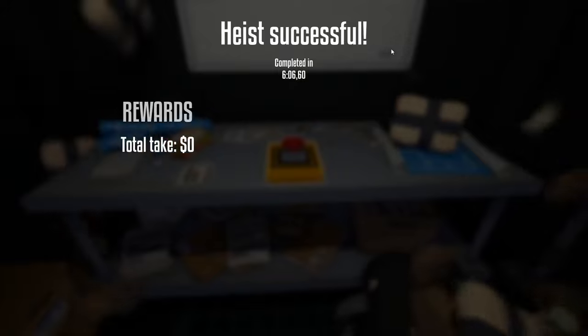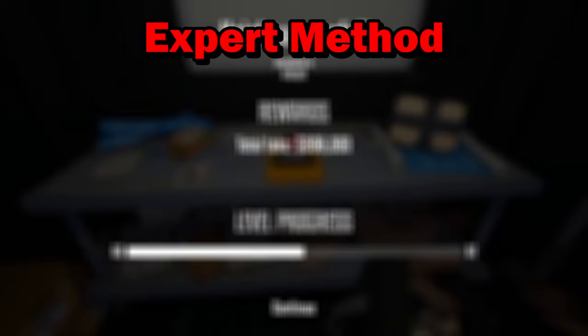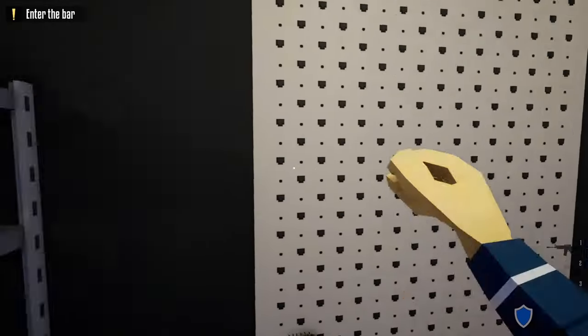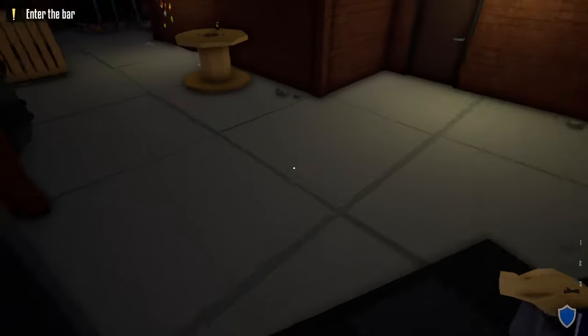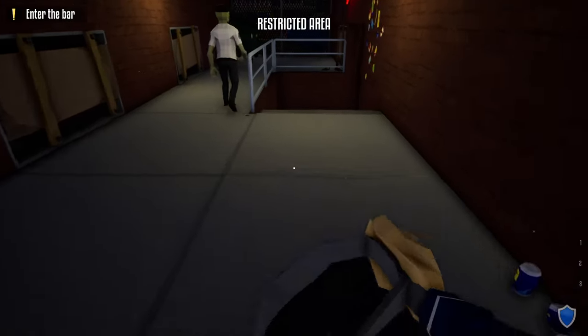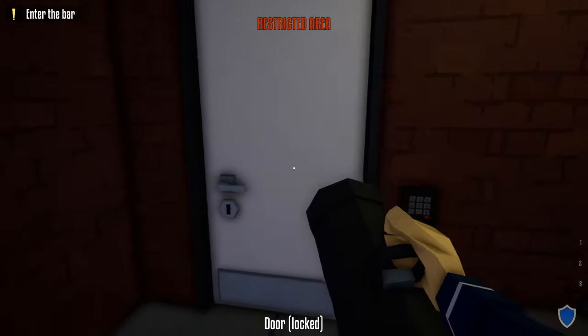That was the pro method of completing the Escobar Heist stealthily. Now on to the final method, the expert method. The only tools you'll need are a lock pick and a battering ram. Grab your kit, duffel bag, lock pick, and battering ram. From the truck take an immediate left, head down the alleyway, go down the stairs, take out your battering ram, and break open the basement door.